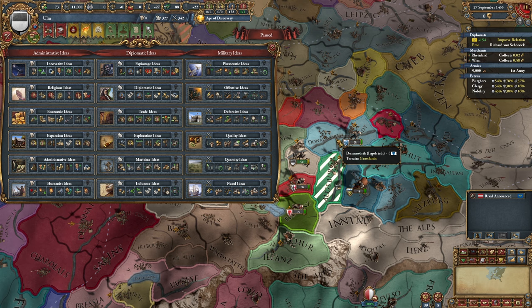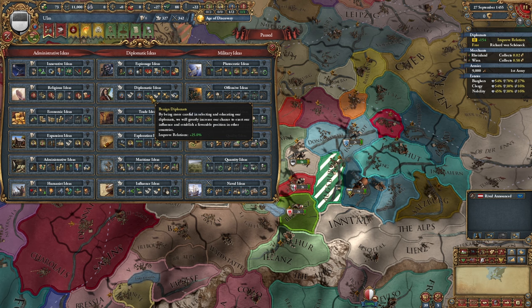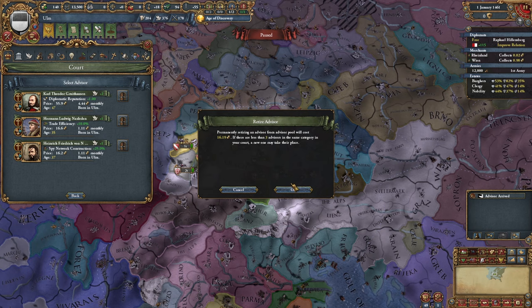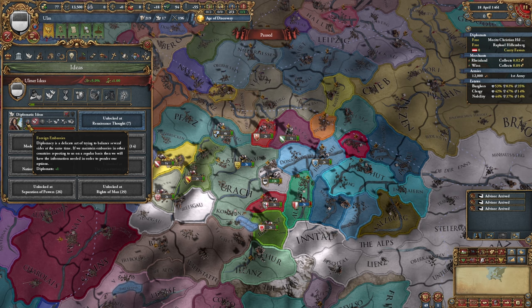Time for the first idea group. I think it's in our best interest to go ahead with diplomatic, because through that we can get an additional 25% improved relations, which helps to decay our aggressive expansion. Now I have a bunch of money and nothing to spend it on, so I'm just going to cycle through diplo advisors until I get an improved relations guy. There we go, our first diplomatic idea. I'm just going to rush through these until I grab my benign diplomats.